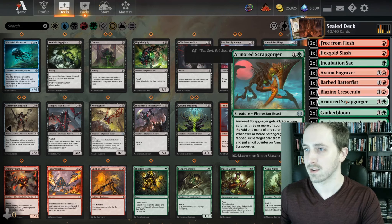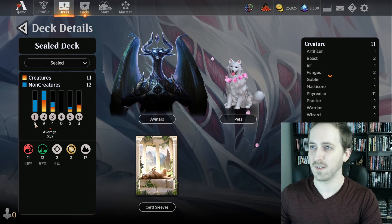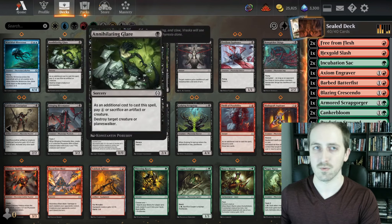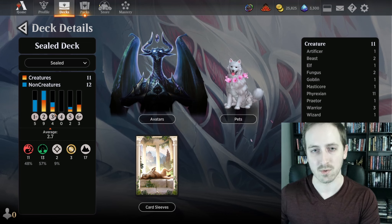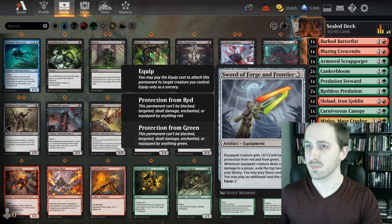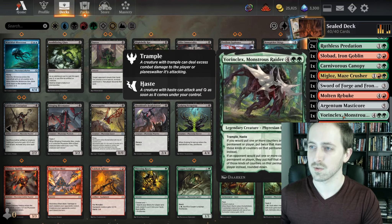Let me take another look at my curve. Two-drops are arguably the most important thing in your curve. We have 5 one-drops, which are basically removal and Incubation Sac and Free from Flesh as a combat trick. We do have a lot of 2-drops, which is great for establishing early board and then playing removal to get damage through. Interestingly we don't have any 4-drops. Our 5-drops are Mass Decor and the removal spell, and our 6-drops will cost a lot less due to cost reduction. Vorinclex is also a 6-drop. I feel pretty good about this.